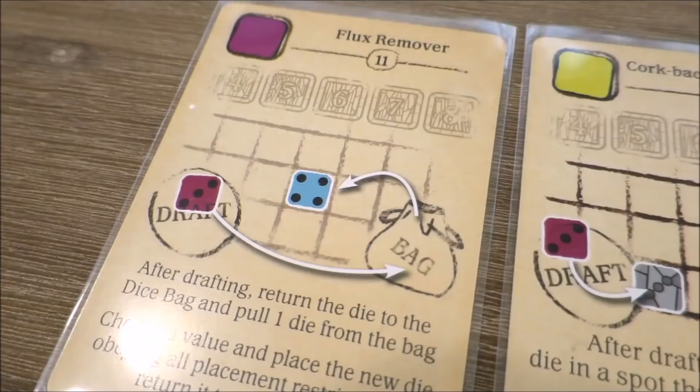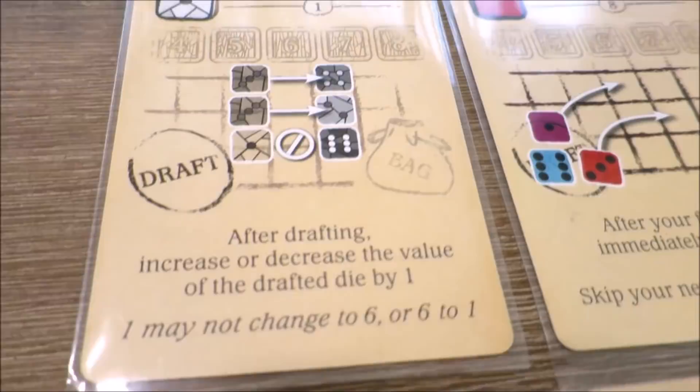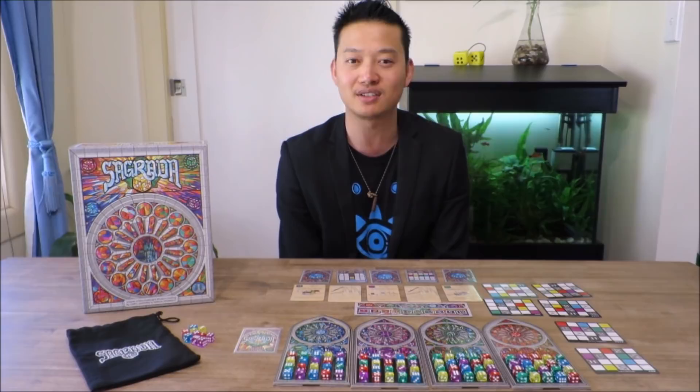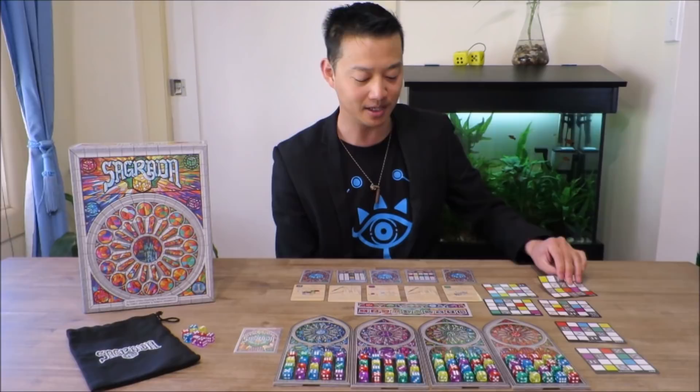Sagrada is an abstract board game done really well. Each game provides players with fast, varied and meaningful game choices. It's both addictive and quite well balanced. Players are constantly faced with tough decisions where they have to consider the placement rules of dice, the arrangement of their window frame cards, and whether they actually satisfy the public or private objectives that they're trying to obtain with each dice draw.